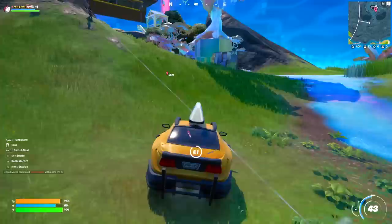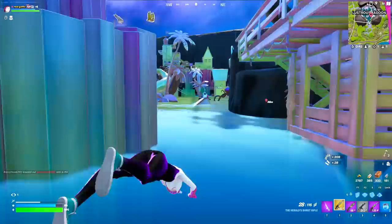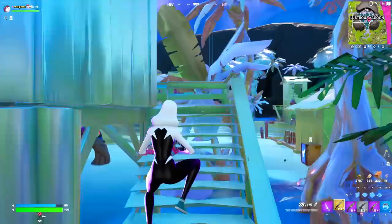We've got a player right over here and we're going to use our mythic item — this is so OP, it's definitely gonna get vaulted soon. This has to be one of the best mythic items we've ever seen in Fortnite. We've arrived at the new destination and in order to open the brand new mythic vault we have to find a key. The key looks like this — we actually have two of them, so we're going over to the secret vault and climbing up.